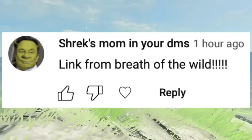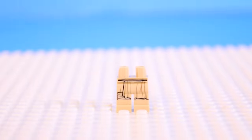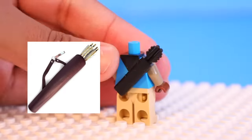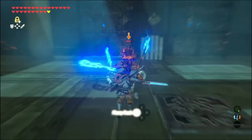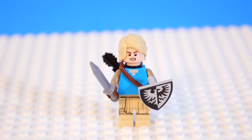A ton of you asked me to make Link from Zelda, specifically the one from Breath of the Wild, the biggest Zelda game. I used these cool legs and Minecraft Steve's torso to represent his fit, then threw on a sack and an arrow case as accessories. I added the appropriate head and blonde hair, made him battle-ready with his Master Sword and shield, and built a mini version of the Sheikah Slate.